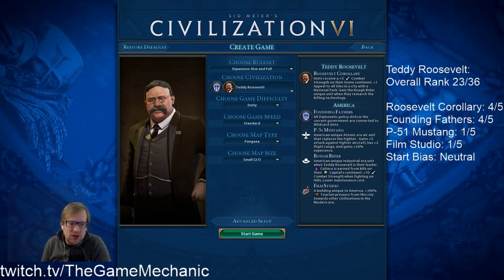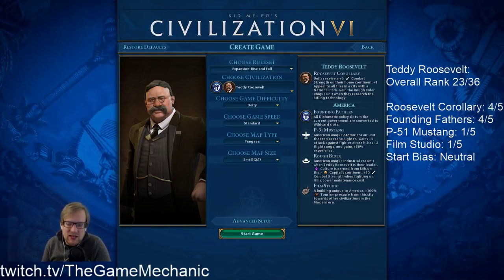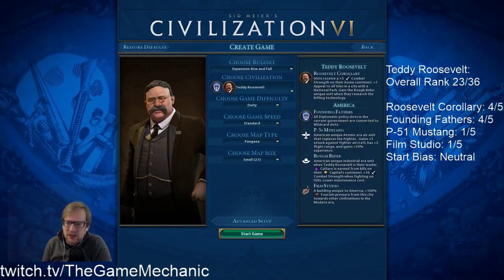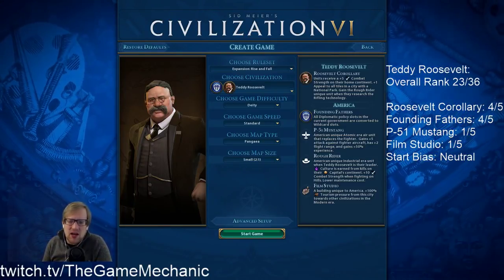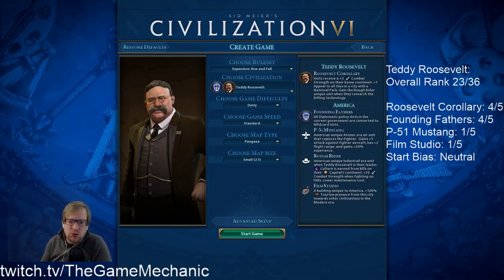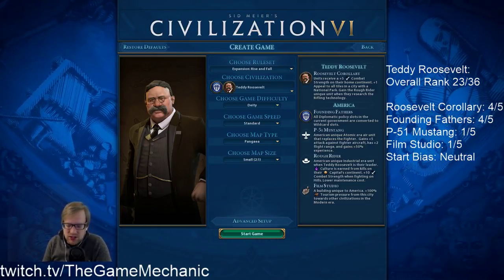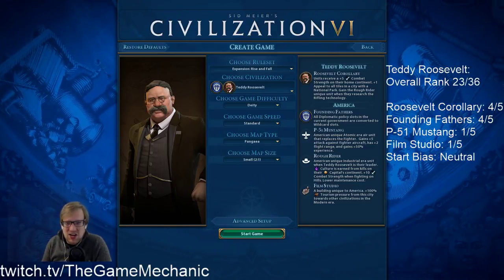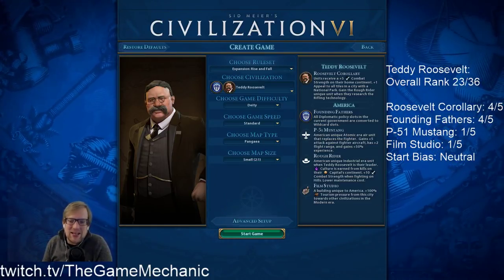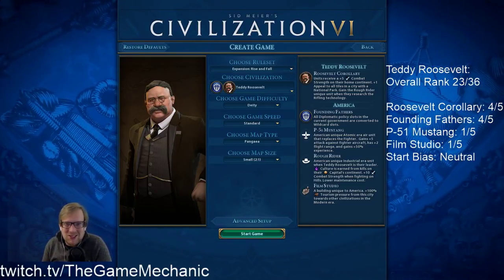You can have some fun with Rough Riders — it's a neat unit. I just wish you could pre-build it; if you could, it'd be perfectly lovely. The Film Studio is kind of a bummer as well. It's your broadcast tower equivalent — you don't build it faster — but it gives a 100% extra tourism bonus from that particular city towards civs in the modern era and beyond.